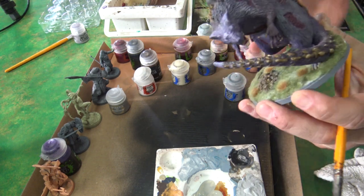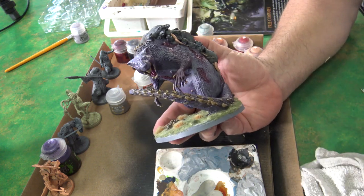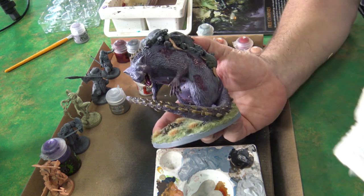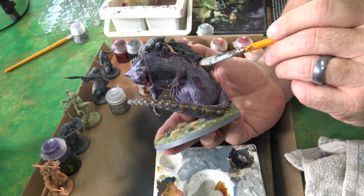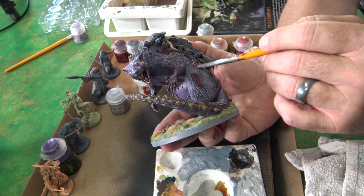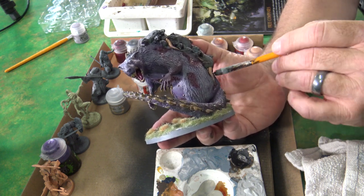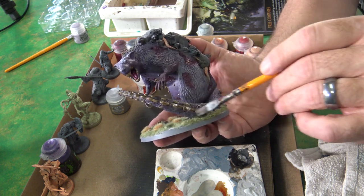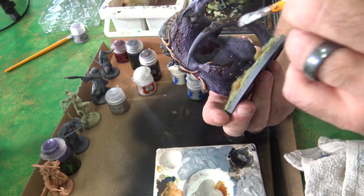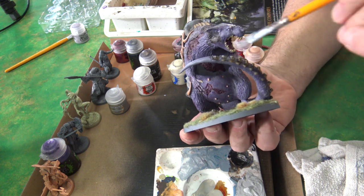This is the most important part of the whole thing — bringing it out. I took some Administratum Gray and watered it down pretty well, and now I'm taking a bunch of it off the brush. I want to go easy on this, pulling the paint off on a little towel, and just everything nice and easy. I don't want to take too much of the purple away, so I'm just tickling it nice and easy. You can see how I'm going over some of the things, just bringing detail out.